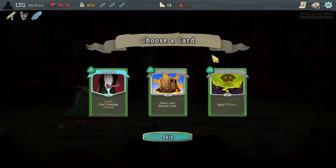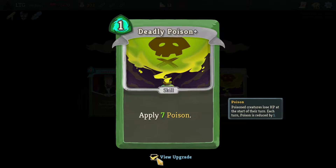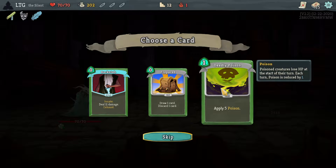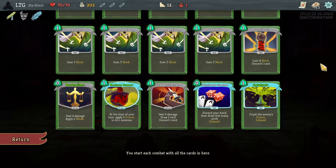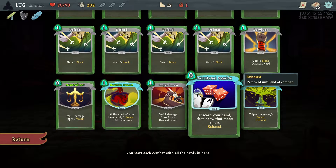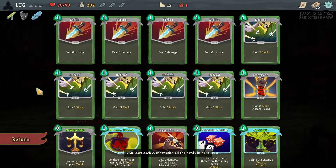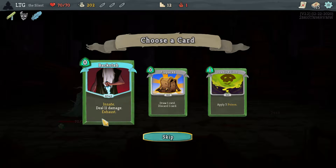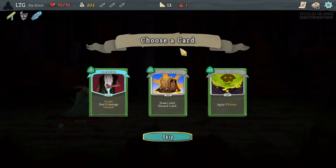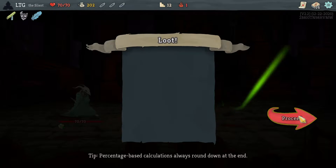Prepared, backstab, deadly poison, deadly poison - isn't the best but it's not bad either. The problem with prepared and calculated gamble is they lower the total amount of cards that I have in my hand, and I have enough energy to play my hand already. Backstab is just damage. Do I want deadly poison? I do, just because I have that catalyst.